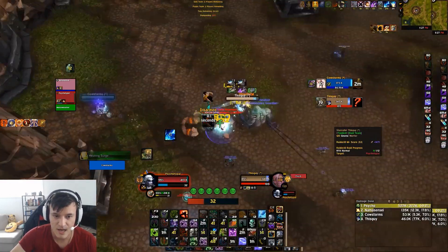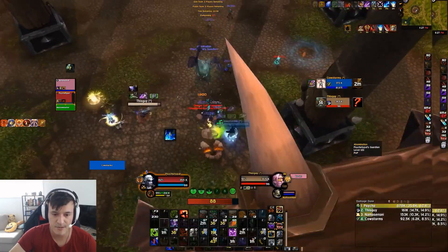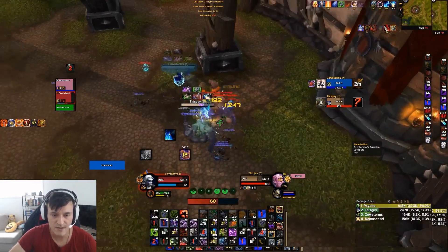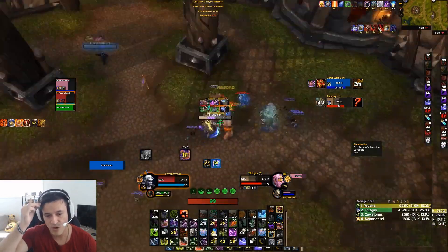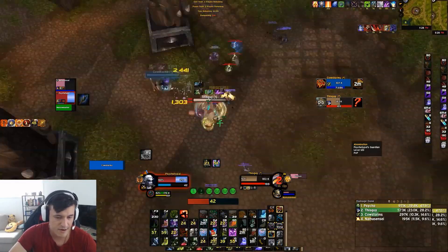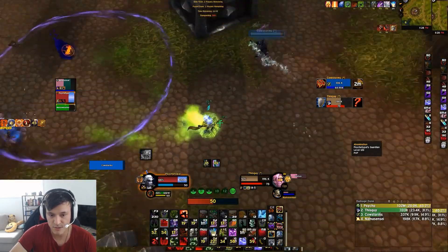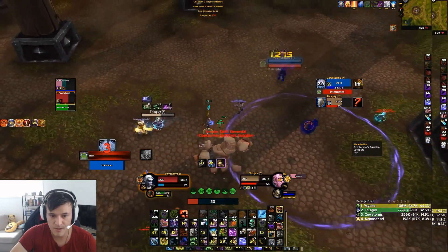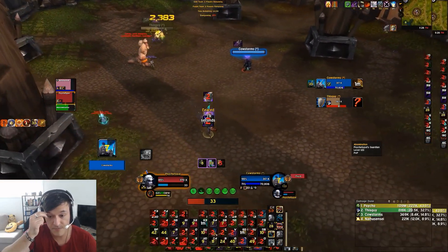I missed a kick unfortunately, but I'm going to do the same thing I did against the other warrior team — stay on the warrior most of the game, make his life a living hell, and get as many kicks as I can on the shaman. The shaman doesn't play it that well. In the first week you don't know who you're playing against — you can get a Glad first game and then someone less experienced on the second. The warrior is doing really good damage on my paladin, but I get a juicy kick onto the shaman.